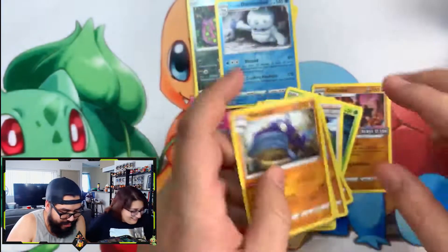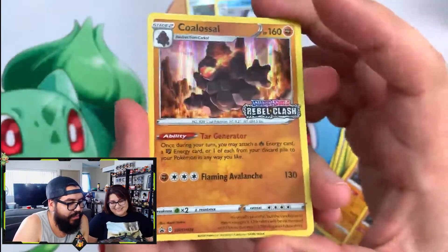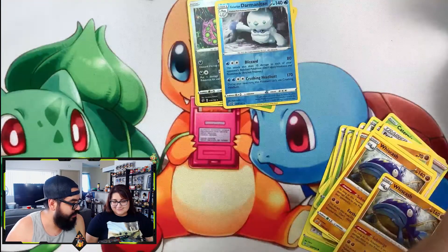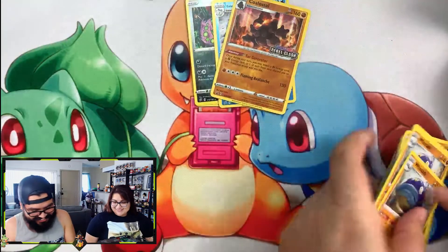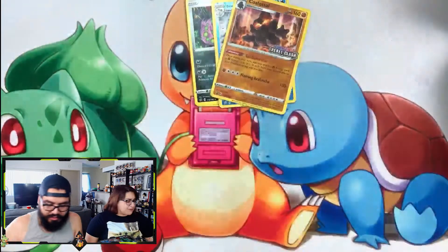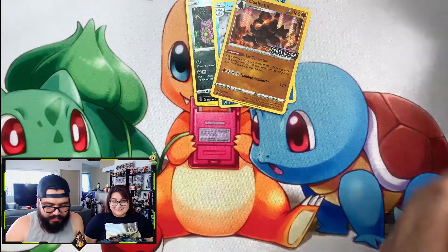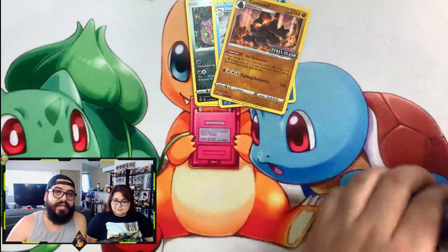Wishiwashi — that is the promo card, check it out, looks awesome. We got essentially three out of four of the different promo cards. What's the fourth one? We're not sure — we should do our research, but we weren't going to look at the sets, we were trying to surprise ourselves.